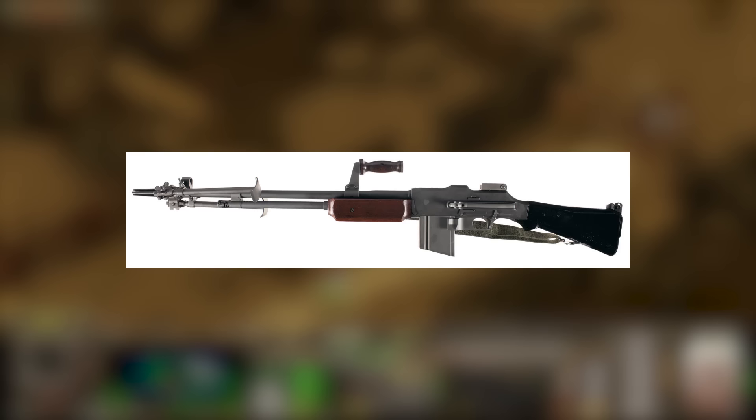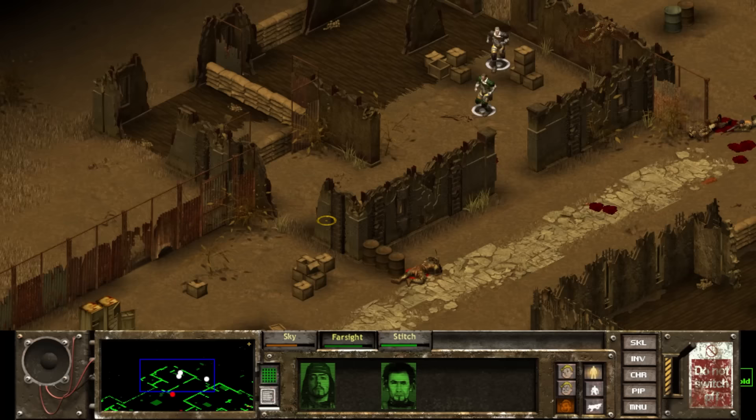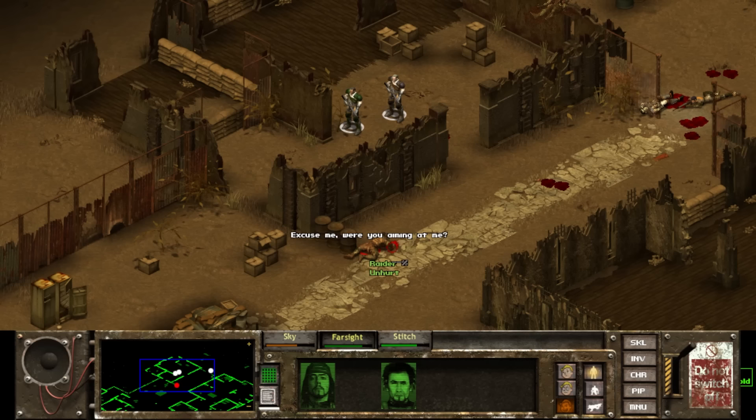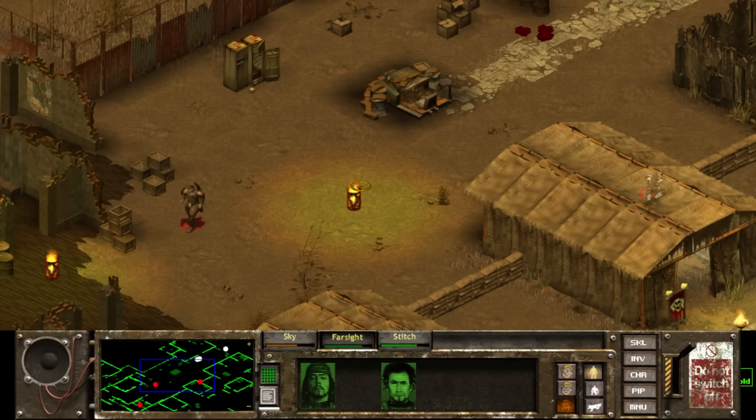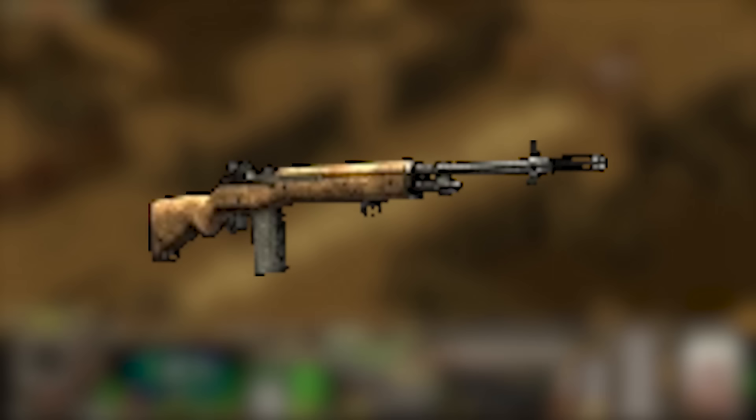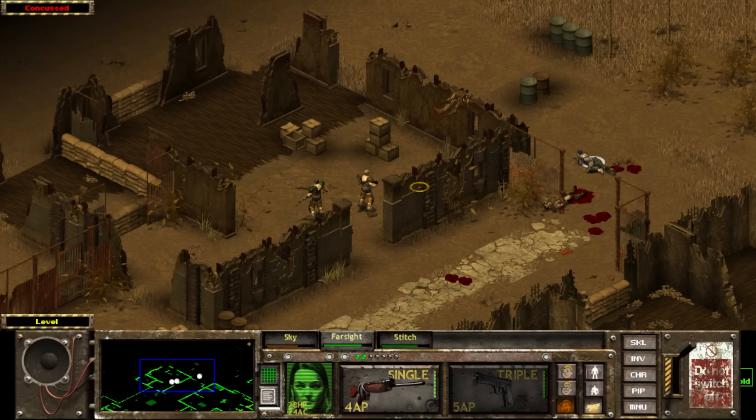The Browning Automatic Rifle, or BAR, looks more or less how it does in real life with a carrying handle and bipod, which was normal to find on rifles issued during World War II. Doing solid damage and sporting a very good range, the BAR fires the 30-06 round. It can be found on a body at Great Bend and is otherwise not very common. One cool thing is that it does not suffer from a damage penalty when firing in burst mode like all other select fire weapons. The M14 in Fallout Tactics is exactly how it is in the real world, although the in-game description states that it uses 7.62mm ammo when the weapon actually requires .303 in-game. It is a good early-game weapon, and three M14s can be found in a locker in Peoria.